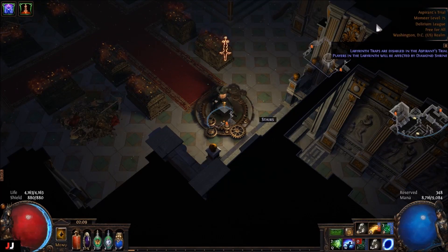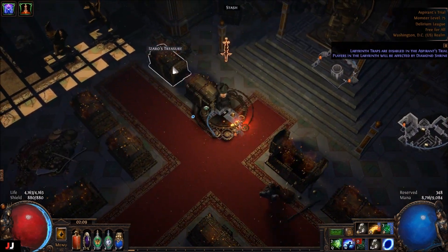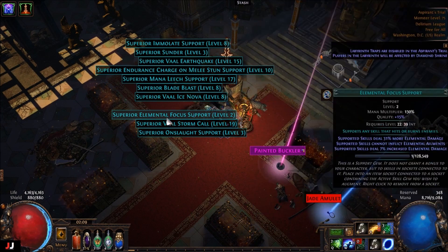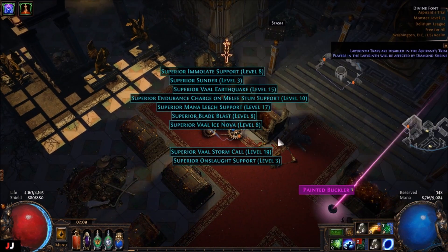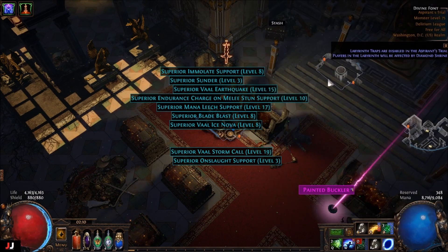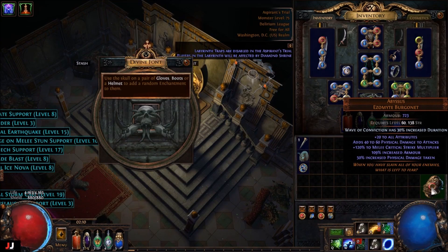Alrighty, next lab, here we go. We have three keys. That LE focus will probably go, and that looks about it. And then for our enchant... Increased duration. Could be a possibility, a really niche thing, because a lot of melee builds use that. I'll have to check that out. I don't think it'll be worth anything, but maybe.